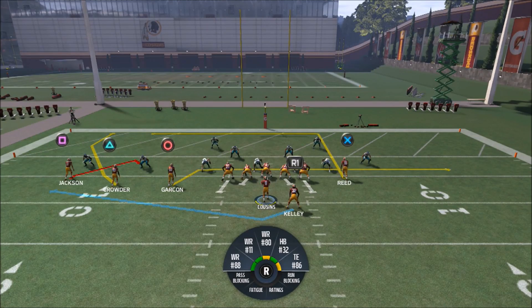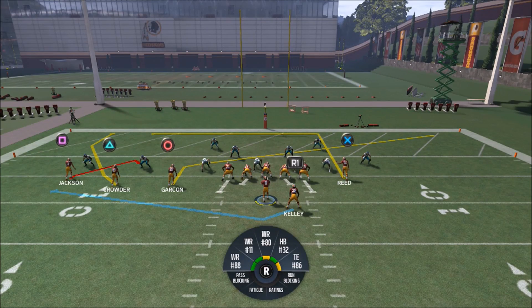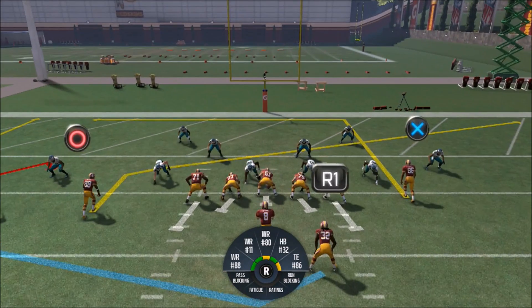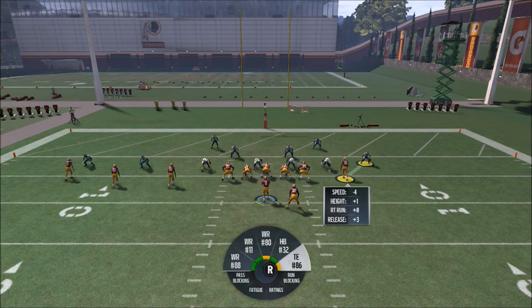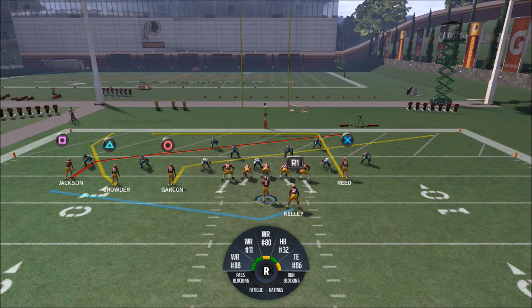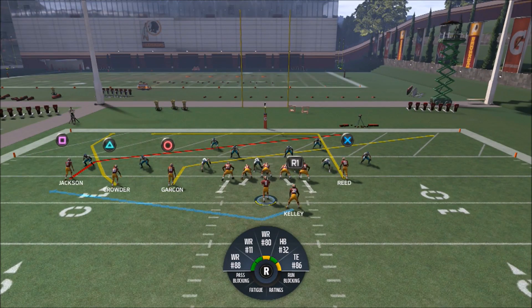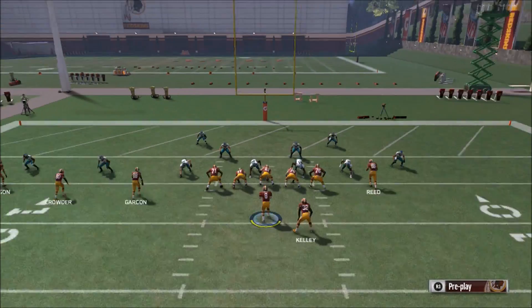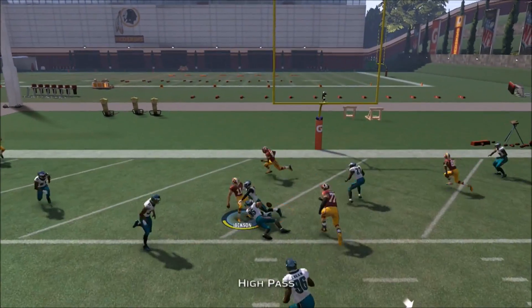Now, the adjustments I like to make: I'm five yards out and you can actually do this for a two-point conversion. I like to take Garçon, my inside receiver, and put him on a slant route — that gives a little more depth, giving me another read on the back side. Then I take Jackson and put him on a double slant. The way this play works, the red route by Jackson is the route that's actually going to give me the touchdown. I've got the auto motion set up.